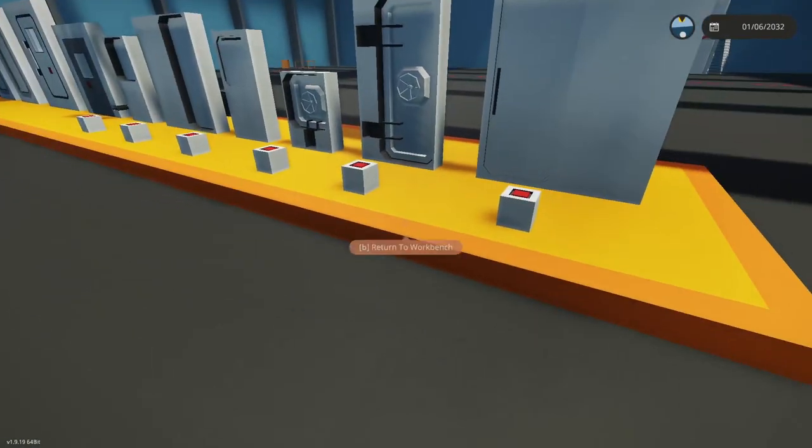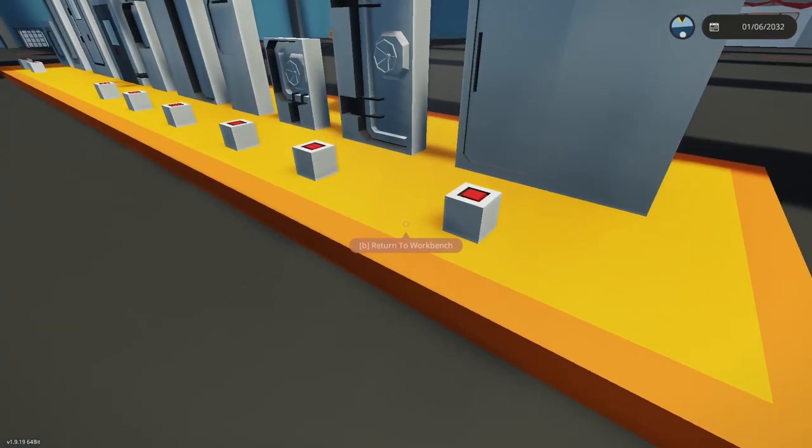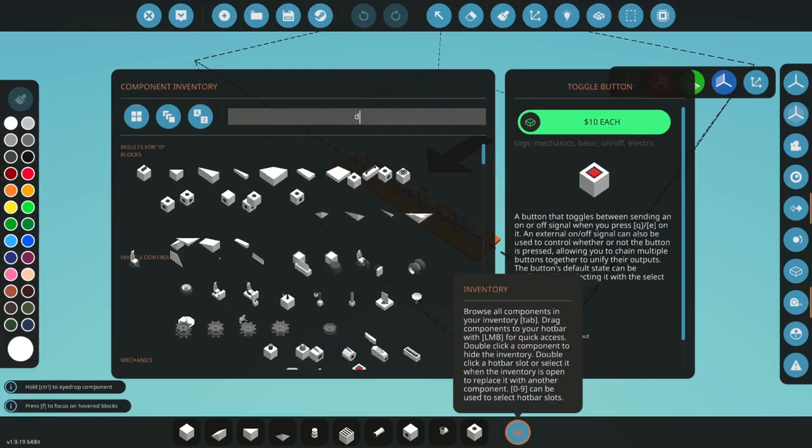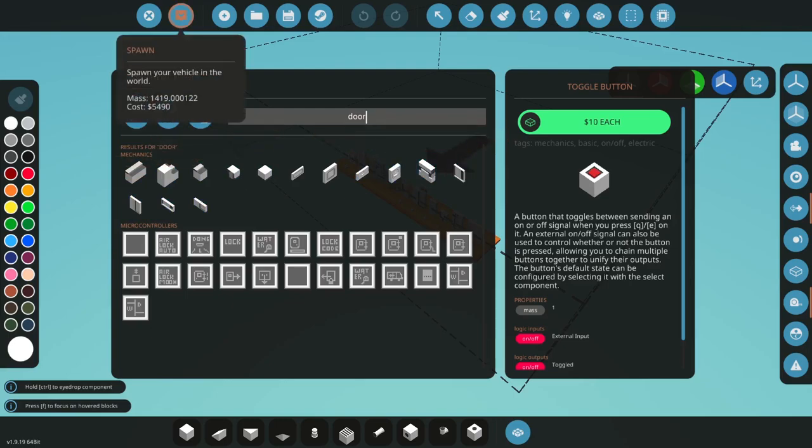All I did is I lined up on this plate all the doors that you can find in the game in the workbench. When you go here and you search up 'door', you get all these different things. So I'm going to explain how you can operate them and what exactly they are.